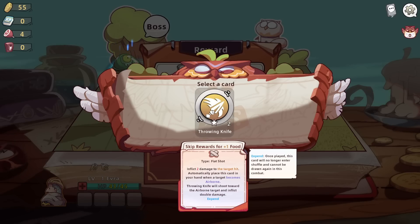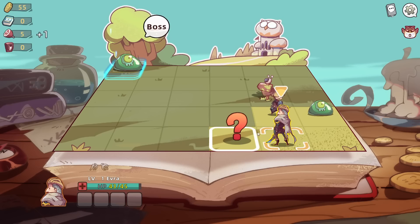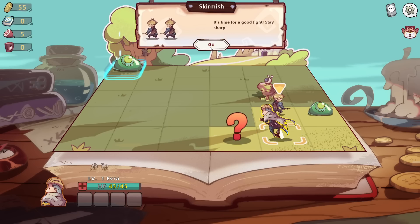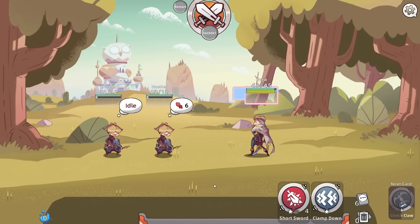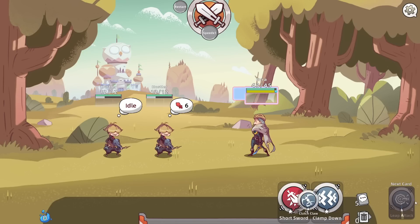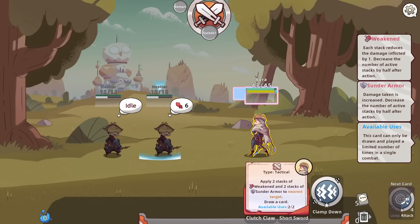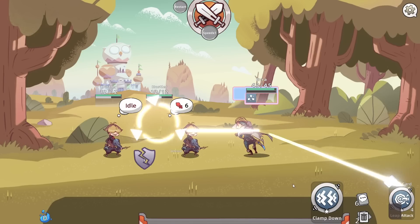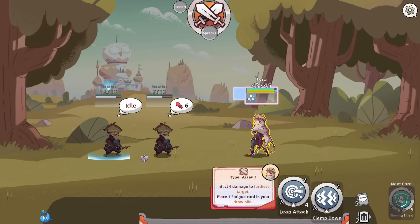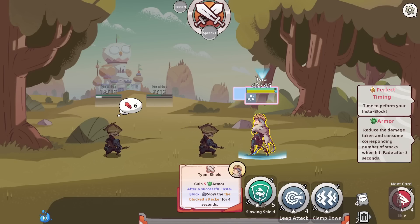Throwing Knife - two damage to the target hit. Automatically place this card in your hand when the target becomes airborne. Throwing Knife will shoot forward toward the airborne target for double damage. I'm going to say no. Are there hotkeys? So this is the Sunder, which I do like - pulls the target over and applies a stack of Sunder. Let's go ahead and get ready on this shield here. You ready for the perfect block?